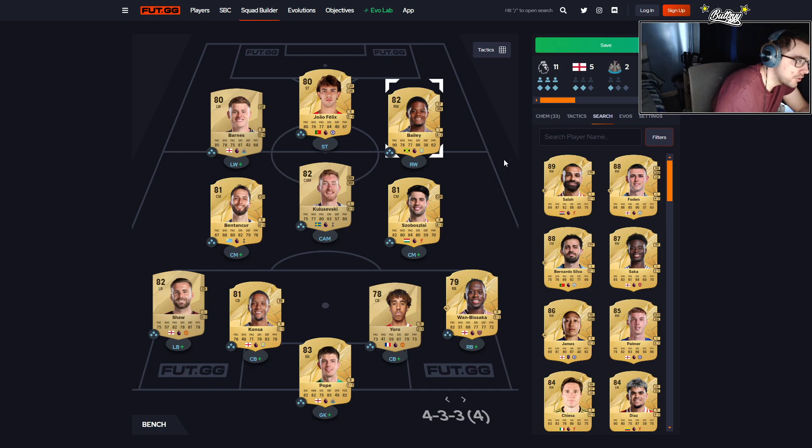This will be our starting team for FC25 — all subject to change depending on transfer values of each individual card. Sleeper card alert: I'm calling Lenny Yoro to be a sleeper card for evos as well — you heard it here first. If we can get these players, happy days; if not, we'll just work around it. Let me know what your FC25 teams are looking like in the comment section — thanks for watching and I'll see you in the next video.